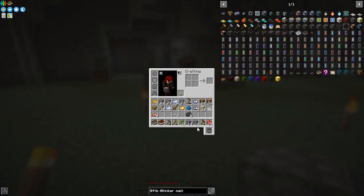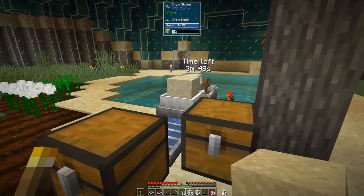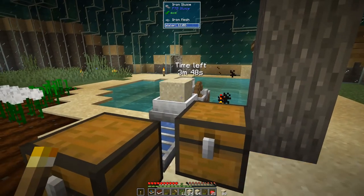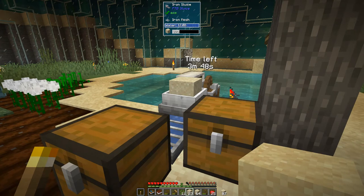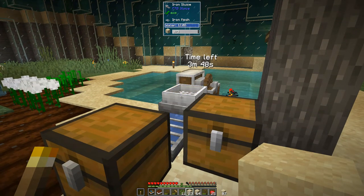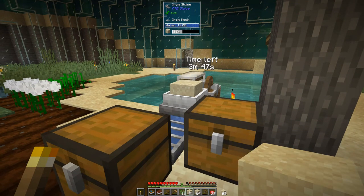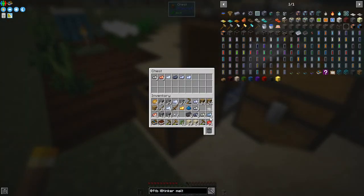What have we got here: cobblestone gravel, compressed gravel, 10 compressed sand. Now I was going to show you the automation of this - we put it in here like that and it goes into the chest, as you can see. You can just keep right-clicking. I'd quite like to get some redstone so I can automate this with a little clock pushing items into the sluice. Let's take out the items from here and put them into this chest so we can see what we've got.